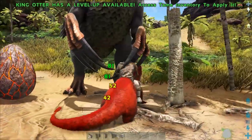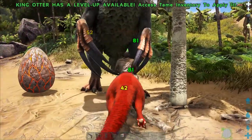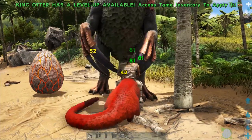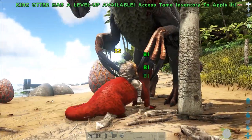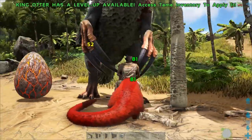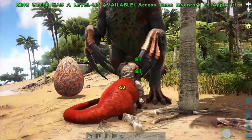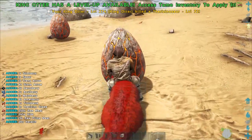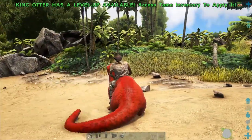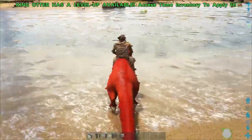I wonder if we could get this thing leveled all the way up — how much damage we could actually get it to do. I don't think we're going to be able to get it to move much faster, but I bet we could get it to do like 200 damage. This thing could be a freaking crazy super otter. If you guys are wondering why there's wyvern eggs all over the place — they're glitched out from an episode I did way back when. We've got hundreds and hundreds of eggs strewn around the map. It's a disaster.